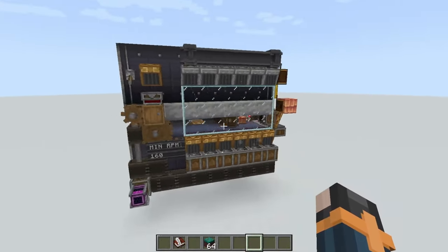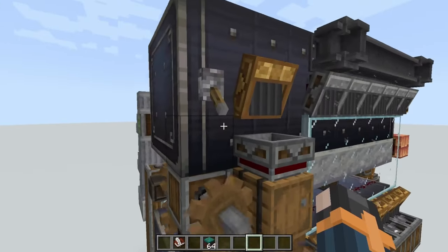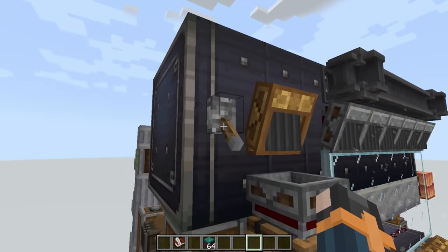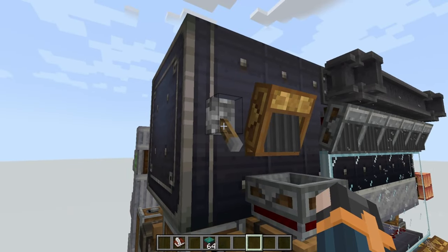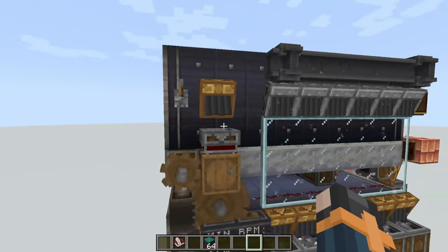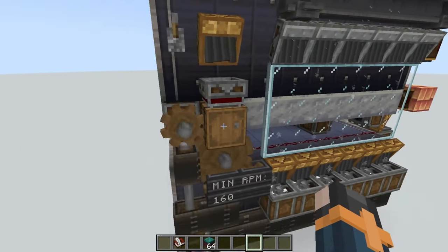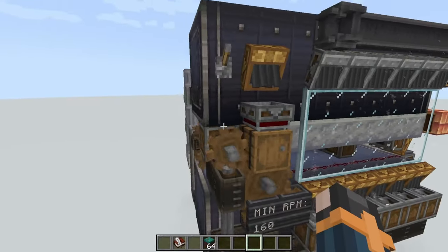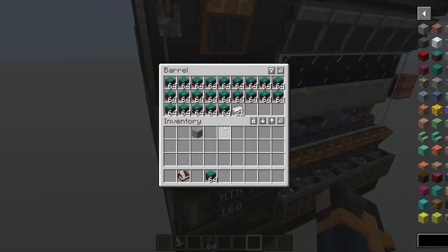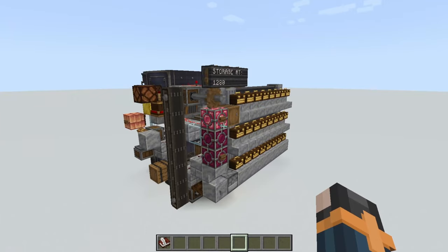And lastly, around the back, in case for whatever reason you have to empty your storage vault, you have the empty switch — ever classic empty switch. Flip the switch and it will begin emptying your entire storage into this barrel. Now obviously there's not enough space in this barrel to fit the whole storage, so you will want to keep an eye on it just in case.